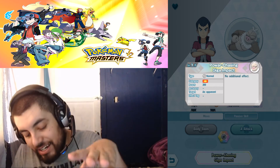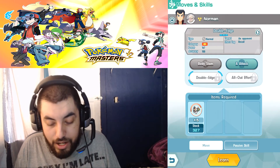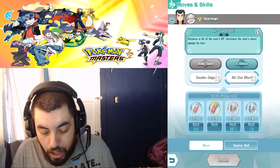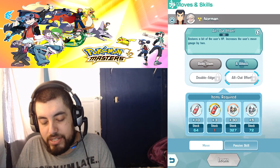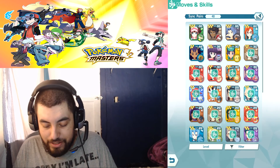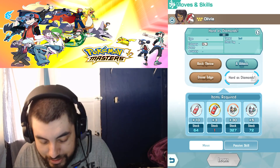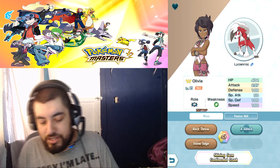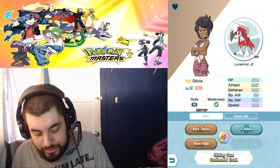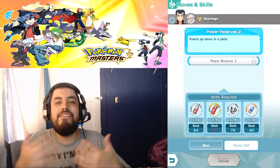This guy has 300 power on his Giga Impact. His other moves include Double Edge at 167 power with 100 accuracy but 25% recoil damage. He also has All Out Effort, which restores some HP, increases the move gauge by two, and contains an X Attack. Slacking could be a good contender against Lickitung Rock, who has 400 HP and almost 300 Attack but only a 250 power move. Slacking also has a passive — Power Reserve — which powers up moves even more when at low HP.